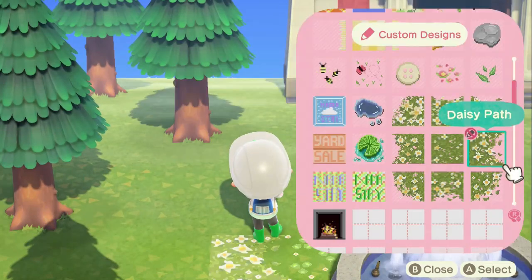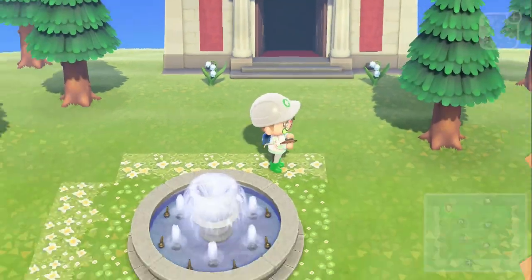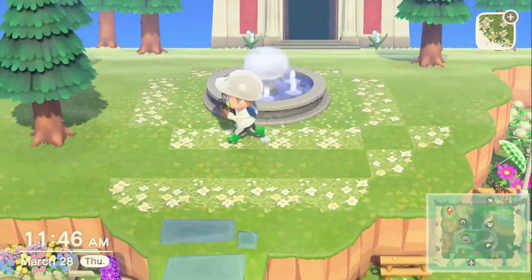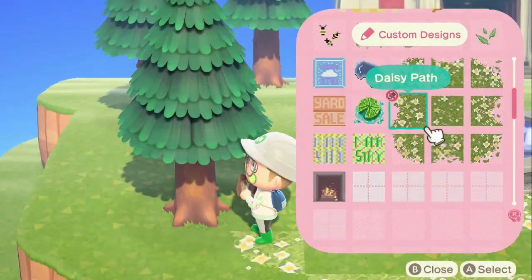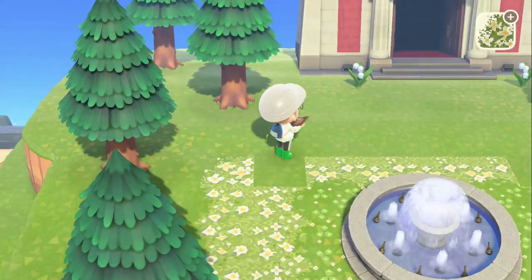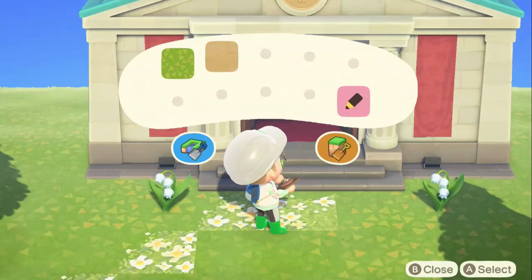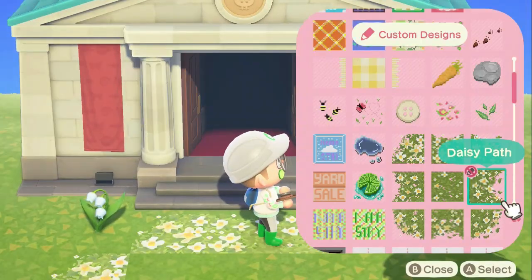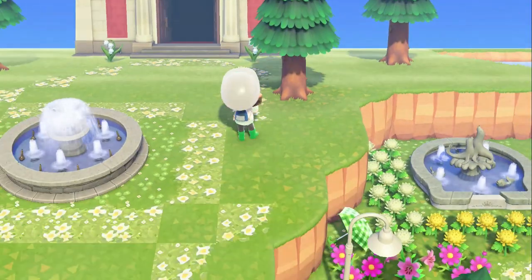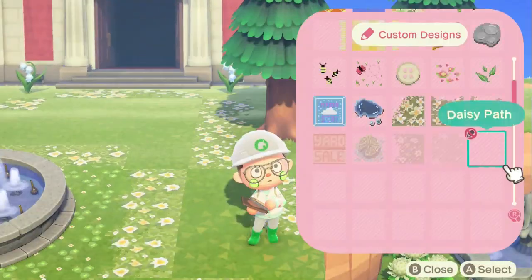I looked at my inventory and house storage and I didn't know exactly what I was going to do, so I found the fountain and decided to put it in the middle and utilize my flower daisy path. One thing I love doing is putting little circles in the middle of my path — that makes room for an item or flowers.